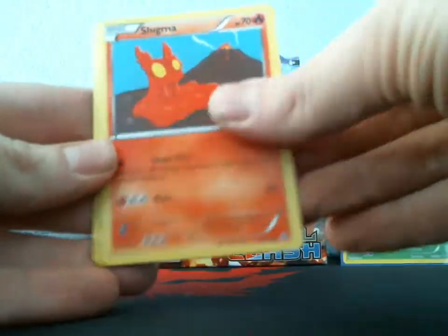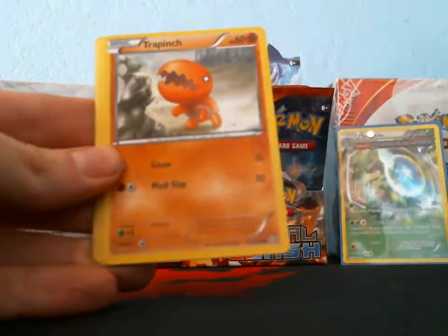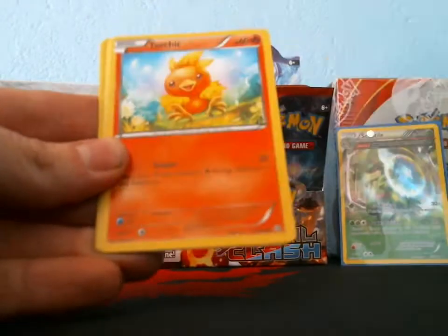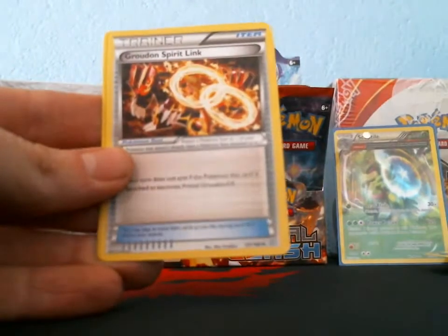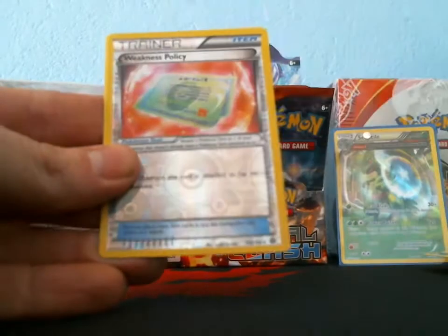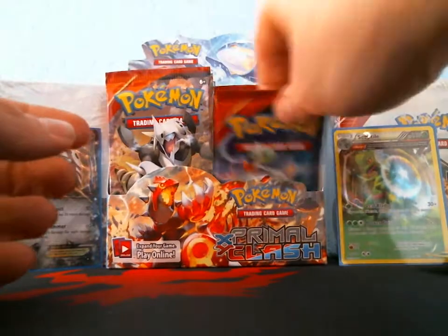Next pack: Slugma, Nidoran Female, Trapinch, Spheal, Torchic, Electric, Silent Lab, Groudon Spirit Link, Weakness Policy, and a rare Metagross. That was an interesting pack — a whole bunch of trainers.